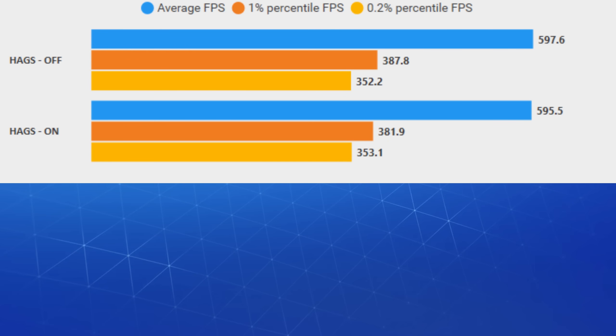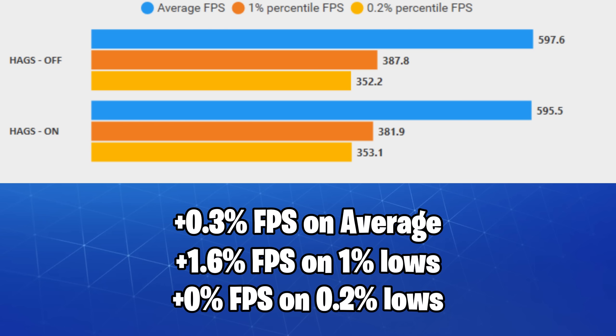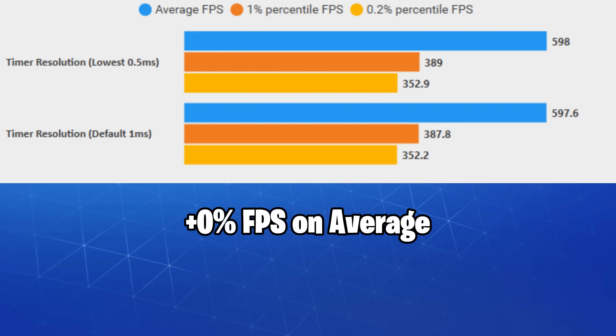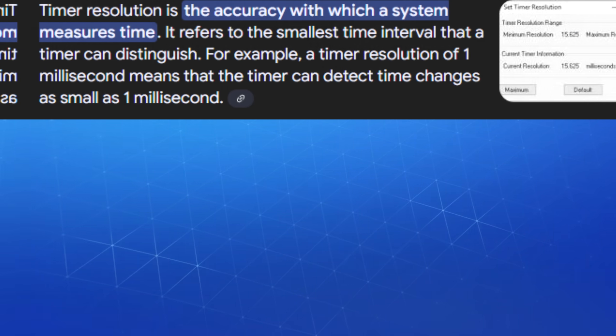However, if you care about DPC and ISR latency, keep all cores unparked regardless of that benchmark result. Hardware Accelerated GPU Scheduling didn't change anything significantly, so I'll let you decide — it tends to perform differently in specific games; I personally keep it off. As for timer resolution, I'm not even going to give it any more attention as it doesn't do anything.